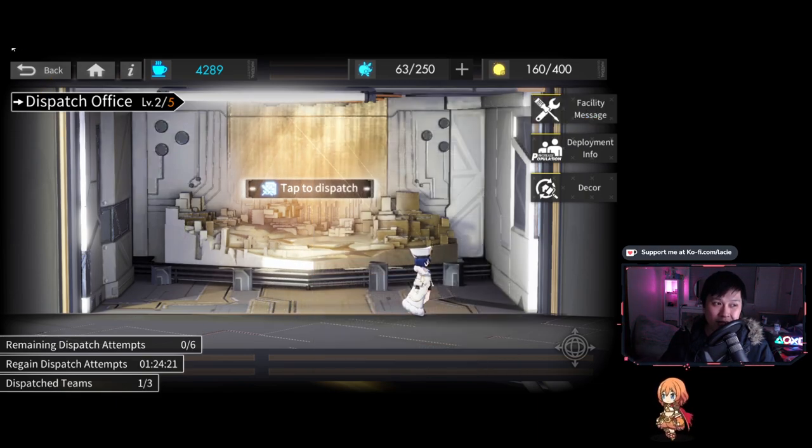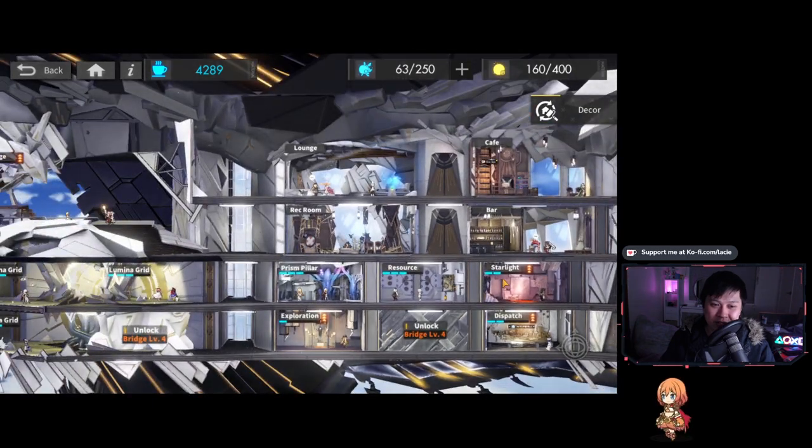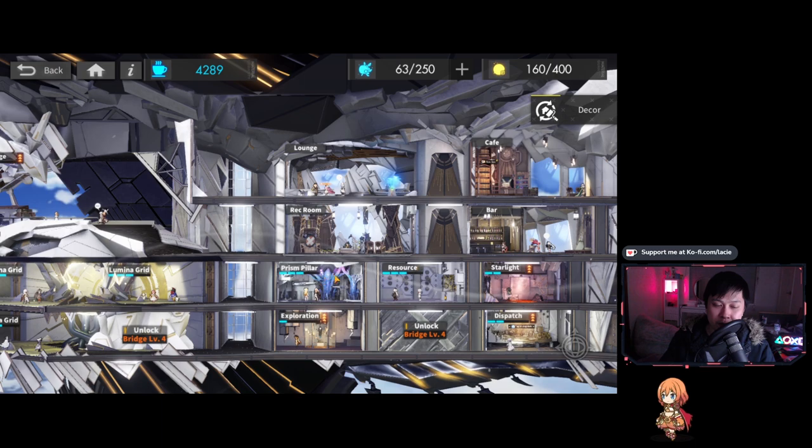It's really hard to place priorities on these rooms because all of them are just really good. In the four functional rooms so far, I would say prison pillar and resource are top priority, then dispatch, then starlight.